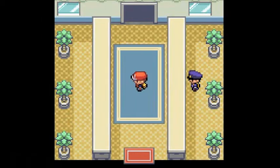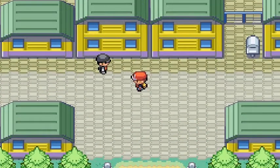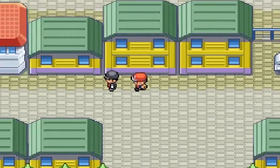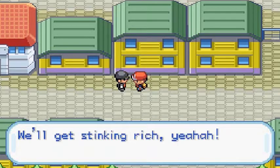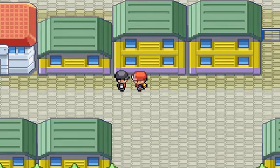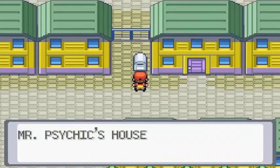Now we are able to go to Saffron City and here we are, guys — Saffron City. Would you look at that, there's a Team Rocket member there. He says: 'With Silph under control we can exploit Pokemon around the world. We'll get stinking rich!' Okay, so let's go to Mr. Psychic's house.